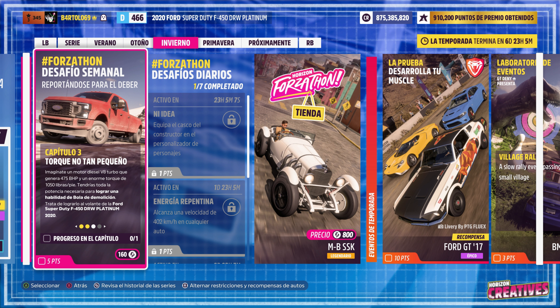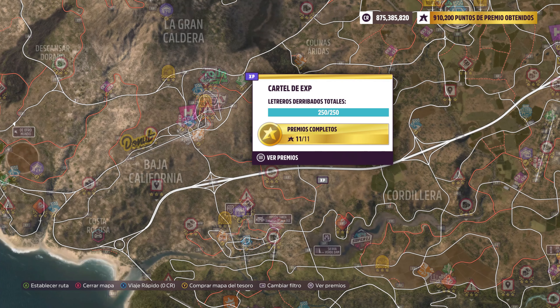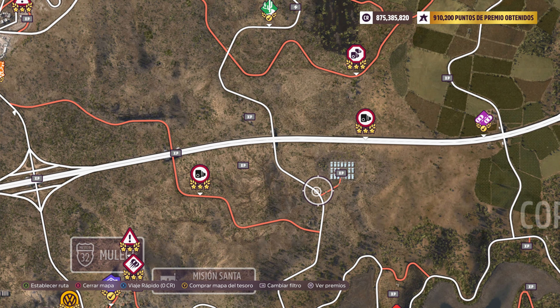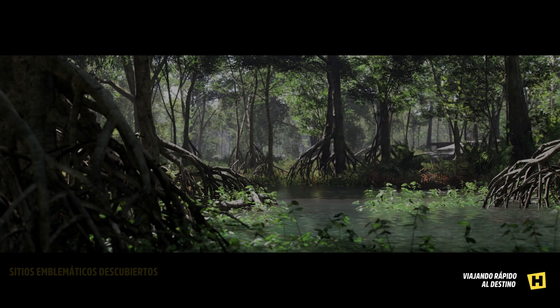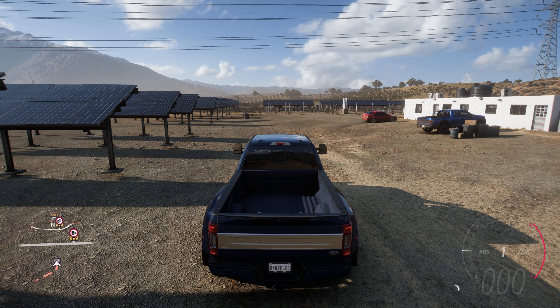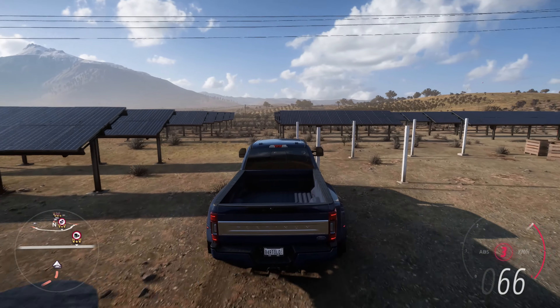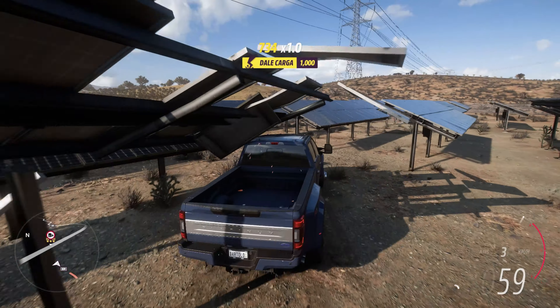Capítulo 3, torque no tan pequeño. Hay que lograr una habilidad de bola de demolición — se puede hacer en la autopista rompiendo los quitamiedos, creo. A mí me gusta, a ver si sale. La idea es esa. Me gusta que me conozcáis un poco de haberme visto aquí, en las placas solares, por ejemplo. Seguro que me manda aquí, pero Dios pone aquí, que no hay ahí, no me va a dejar ahí. Pues sí, me ha dejado, bien. Tampoco me interesa a mí que necesita más distancia, pero bueno, vamos a ver.